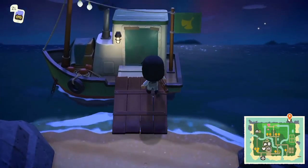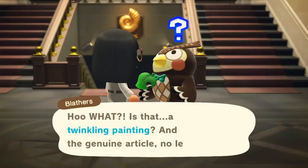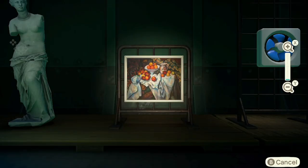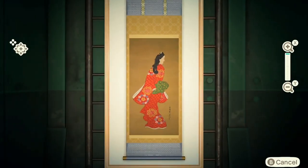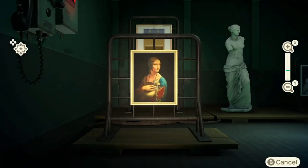Another character that can turn up is Jolly Redd. He offers you paintings on his very legitimate, not at all suspicious looking ship. Sometimes the paintings you get will be the real deal, but some of them look off. If you're an art aficionado, spotting the fakes will be a piece of cake, but some of them can get really sneaky — so there's no shame in looking up what the painting's supposed to look like to make sure you're not getting duped.